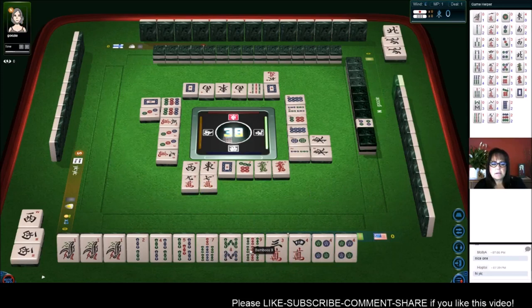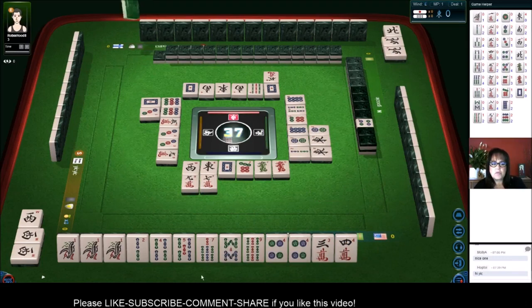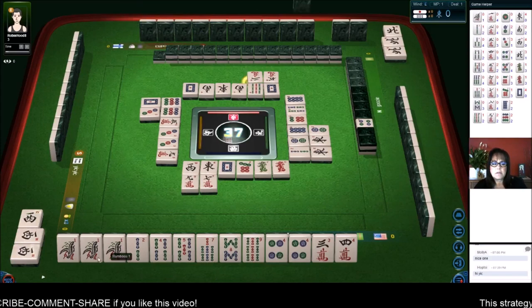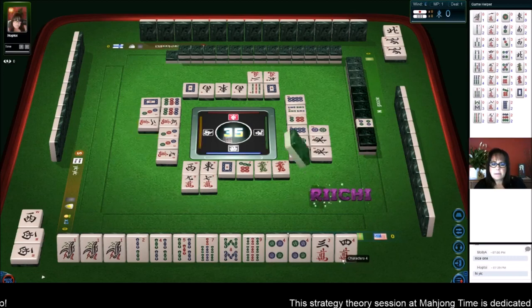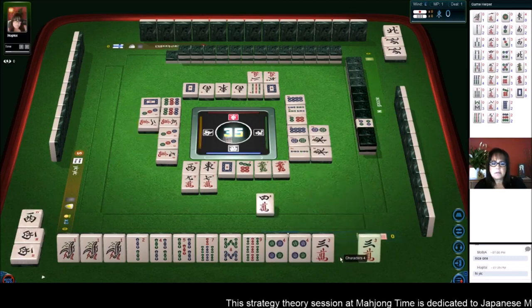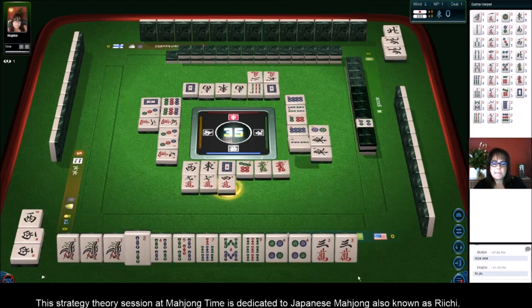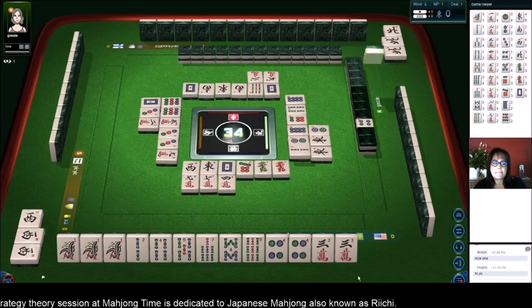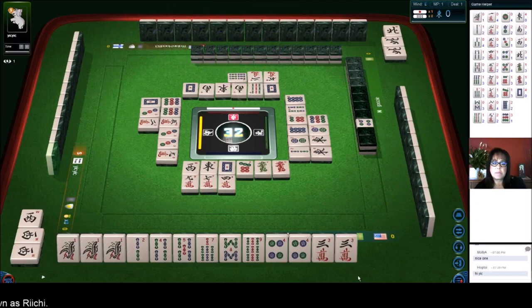There is a seven-eight-nine. Two dots — let's get rid of these cracks and go for a pure straight. If a one-bam goes down we could pon it. Four characters — okay, now we have a pon and two pairs. Nine — if we had another pair we could go for all pon mixed suits. We have a reachy player now.